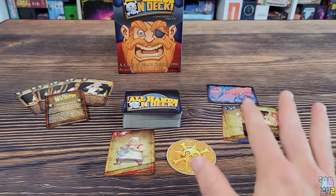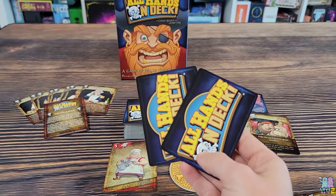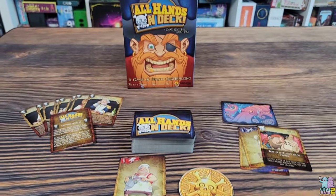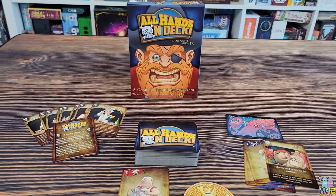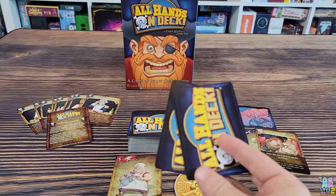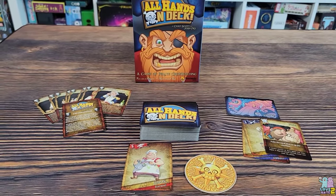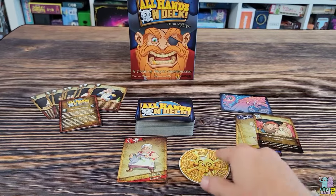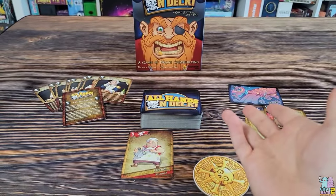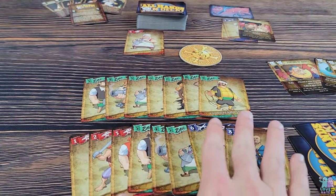There is a hand size limit — you're not supposed to go over 12 cards. However, because this is a pirate game, you can cheat if you want to. But if somebody calls you a pirate cheat and you are holding more than 12 cards, you'll have to pay a penalty. If you weren't actually over 12 cards, then they will have to pay the penalty. At the end of a round, the doubloon is handed to the next player and they repeat the process, trying to get one of the winning hands.